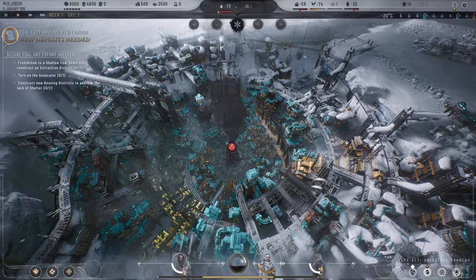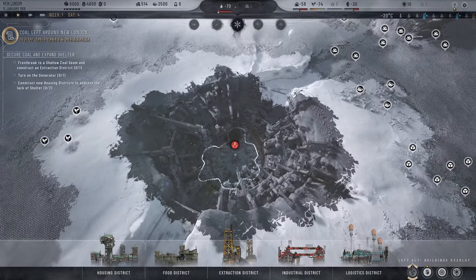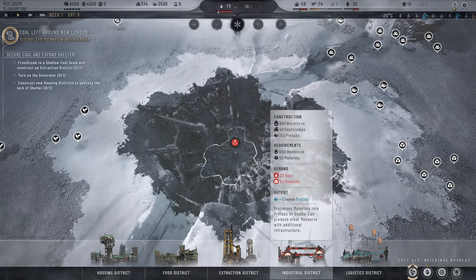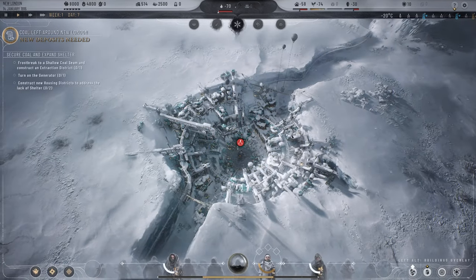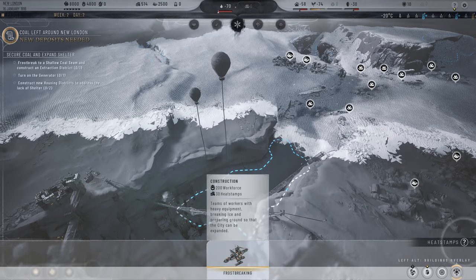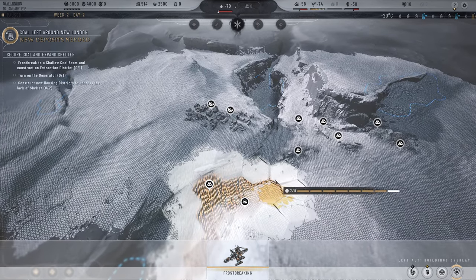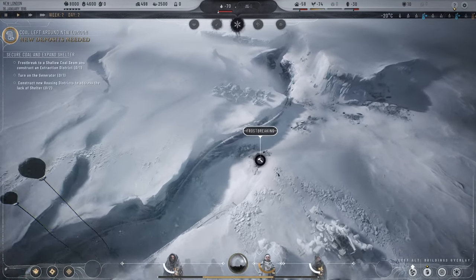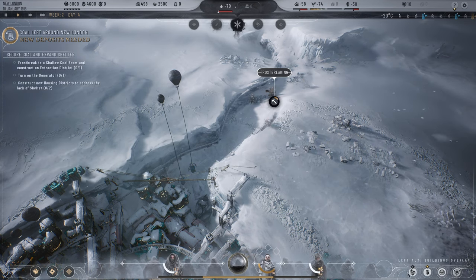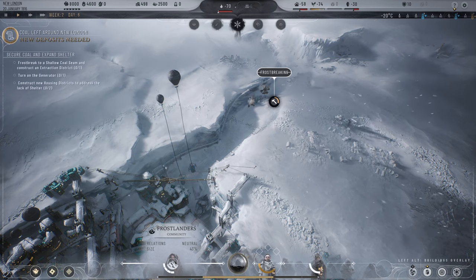Here is our town. Like before, everything in this central area is a district. We also have logistics, which takes us outside the map, and industrial to build goods. Our job is to get this thing up and running because people are going to die if we don't. We're going to frost break over to some coal. These deposits are much more compact on this map. We also have three different factions: Frostlanders at 43% of our people, Faith Keepers, and New Londoners.